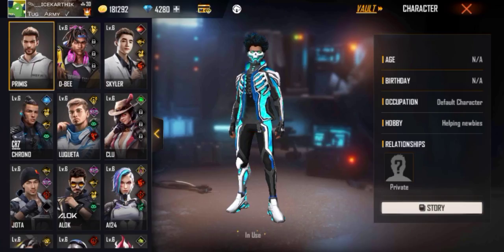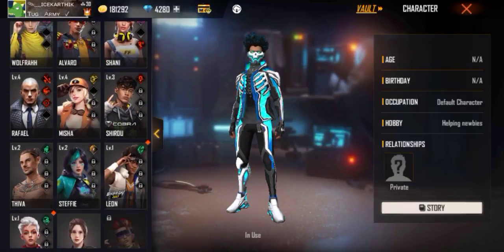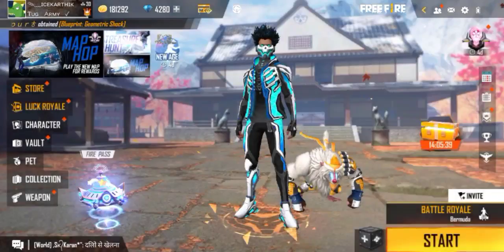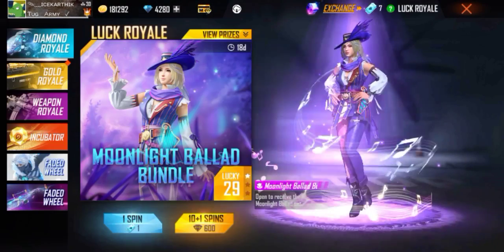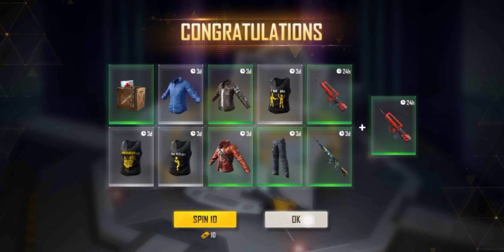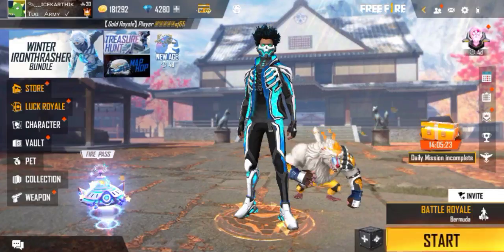First, you can choose the Adam character. This is the first step. Let's choose the Adam character first. Next, you will have clear options on the bottom. You will also have the lucky roll and gold roll. You will have a 10 spin, the 3-step, the same spin, and a lucky increase.